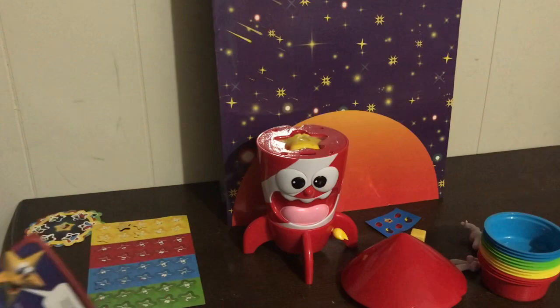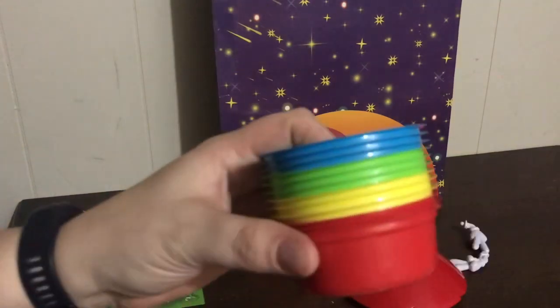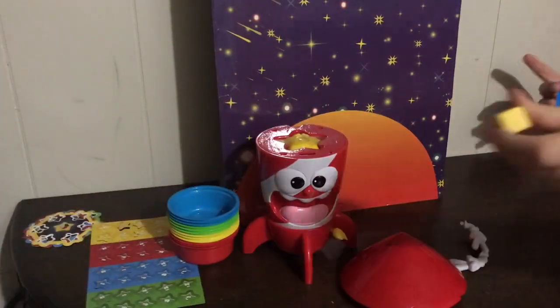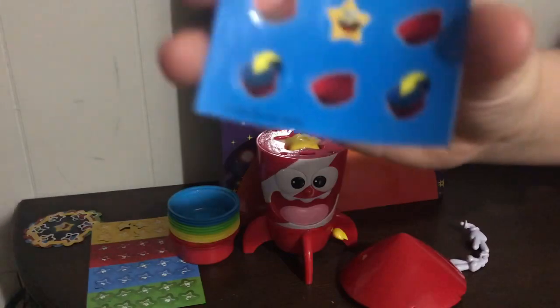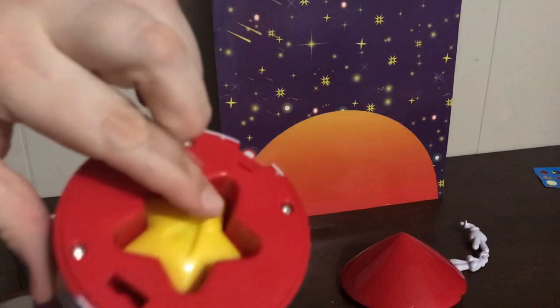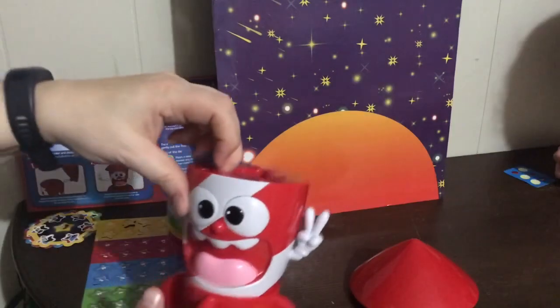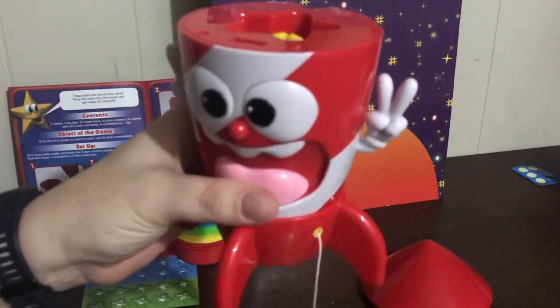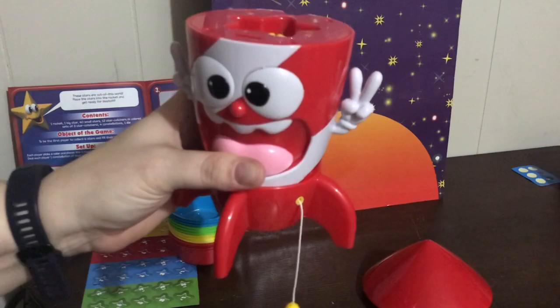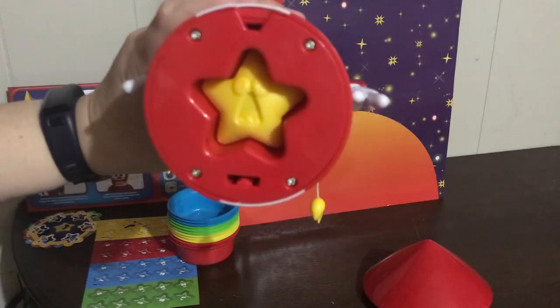For setup, each player picks a color and places three star catchers upside down in front of them — these are star catchers. Here we have a blank die and here are the stickers, so I'm going to put the stickers on. There's a little piece of tape covering the star popper — I just pushed it down, it's ready to go. Those are little arms so I'm going to put those on the rocket. A little fire too — put the timer and a little flame, and that little star is going to pop out.